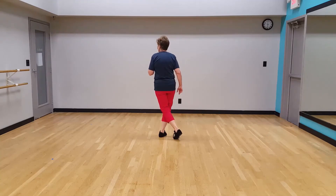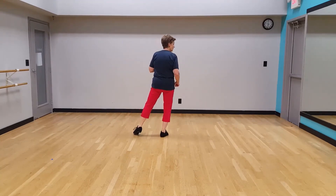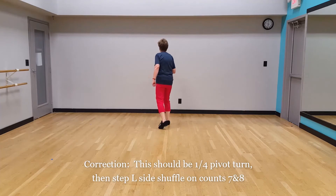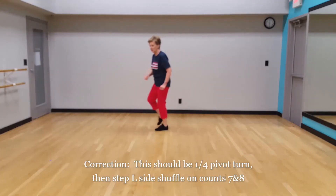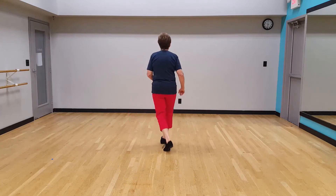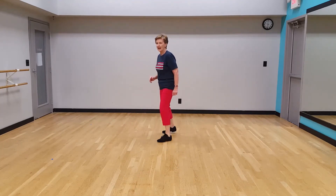Next, we're going to rock out to the left: rock side, recover, rock back and recover, rock back, recover. Forward step for the left foot, a quarter pivot turn — right, left. We're facing 9 o'clock, and finish with a cross shuffle: 7, and 8. So the last eight counts is 1, 2, 3, 4, 5, 6, 7, and 8.